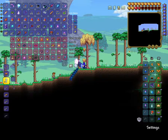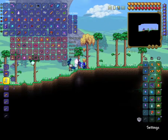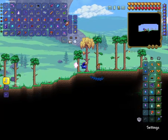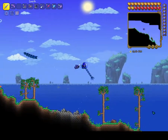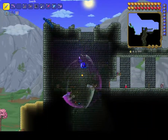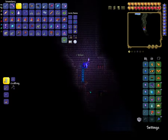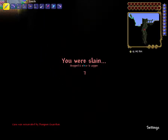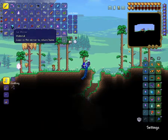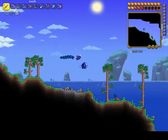Do I have my portal gun? I do, okay cool. I also need an open space in my inventory. Let's move the ectoplasm — wrong side — there we go. I'm in a large world, it's on the very edge. I hope I probably can't but I can try. Trying can't hurt.